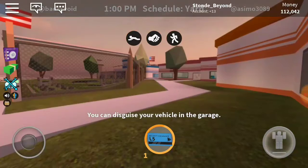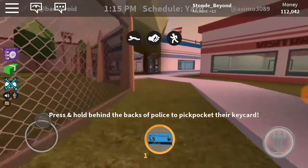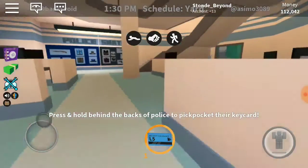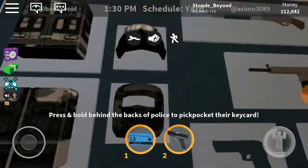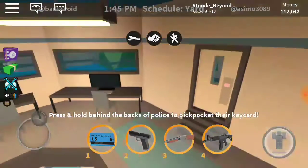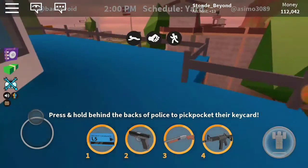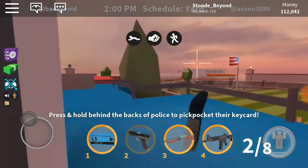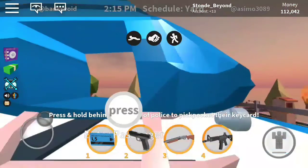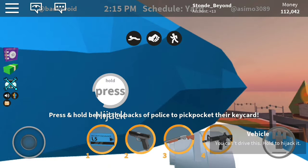In case some people join and want to troll you and keep arresting you, you should get guns just in case. Last time there was this one guy being a dickhead and kept arresting me. When I join a VIP server, they all try to arrest me and I get pissed off fast. So now I get the gun that's down there, or just hijack a car.